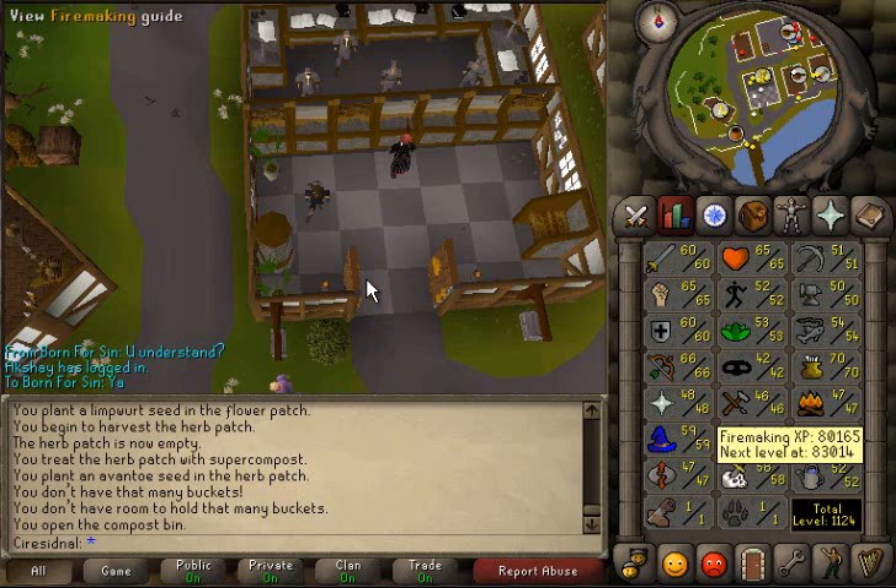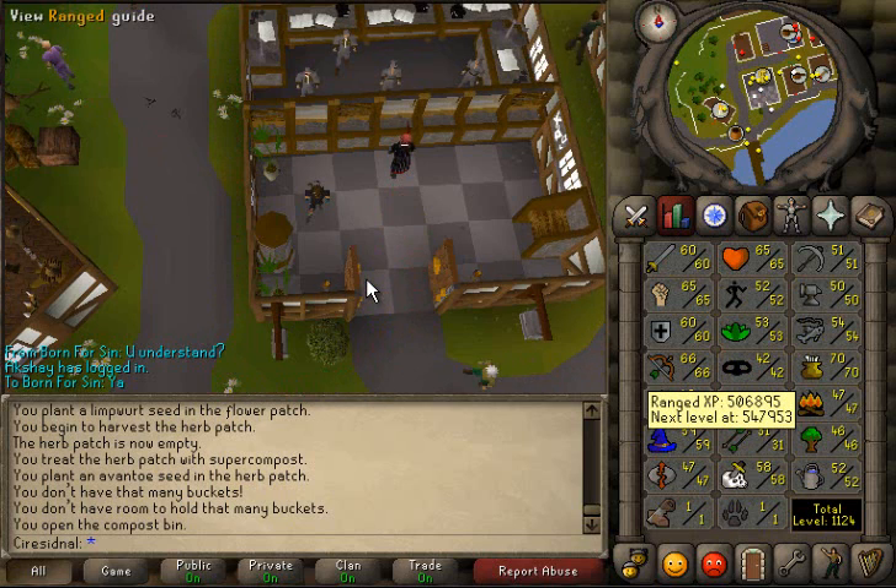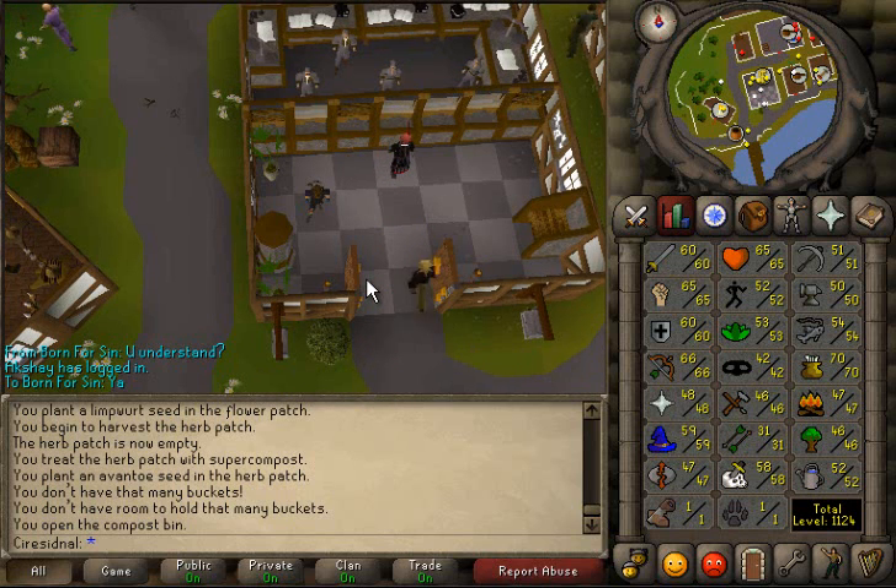I just finished getting some firemaking levels and I was selling a bunch of stuff from cave horror. I've been going to cave horror, as you know, trying to get some range levels — I've gotten six range levels so far, which is good. Four more and I'm going for the fire cave, that's for sure. I've gotten a couple black masks and I'll show you my bank in a little bit. I also got two prayer levels just from burying bones at cave horror.